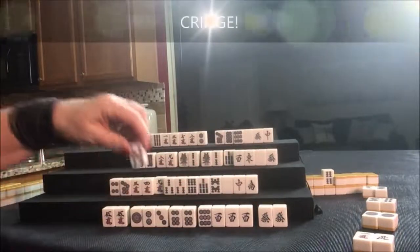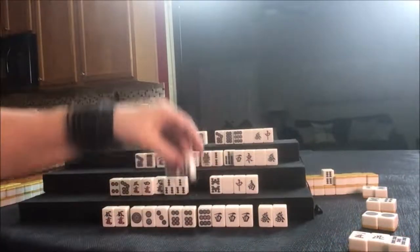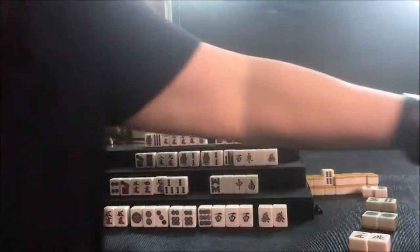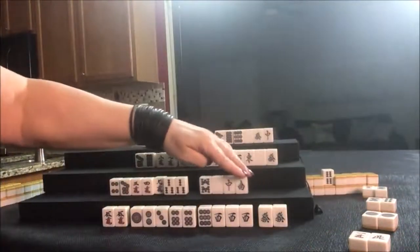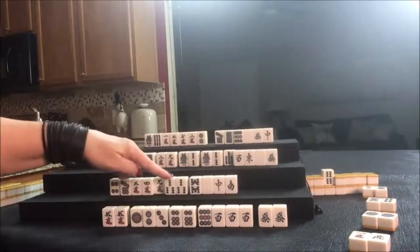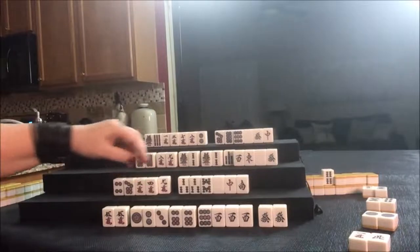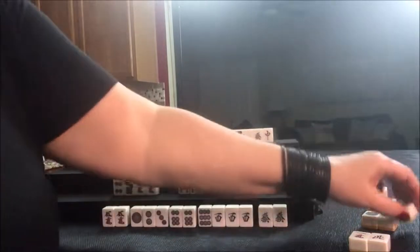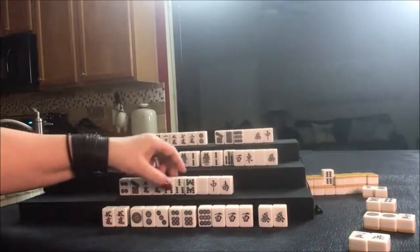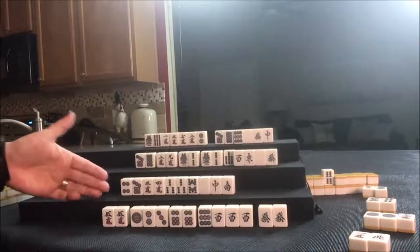I'm going to discard Dora — five bam. Up here, let's Chi Dora — well, at least they're going to use it. So that means if we Chi Dora we're playing a Half Flush, so we need to get rid of all these tiles. Let's get rid of nine crack. They're going to have a long way to go — I probably jumped at that a little too quickly — but we're going to try to use Dora. Let's see what happens.